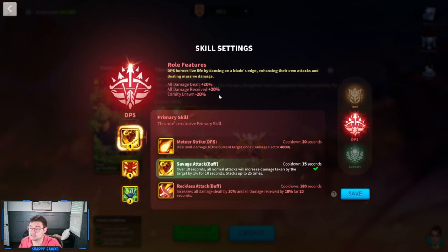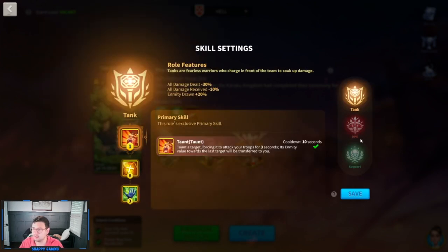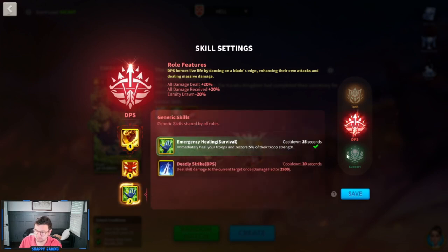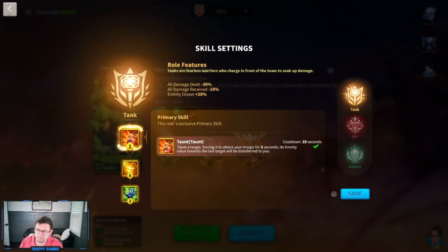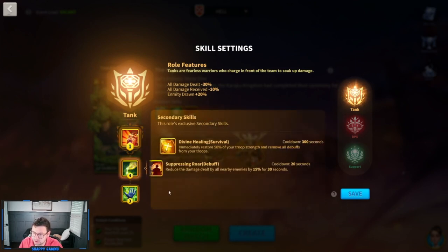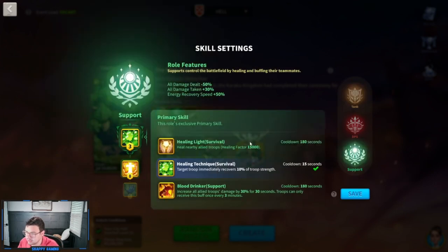You can pick your different skills here — you can play as DPS, support, or tank. Because this event is fairly easy, you really don't need to play as support or tank. If you want, you can have one person play as tank, especially if you don't have T5 — that is potentially useful. Usually I'll go with Savage Attack, Controlled Rage, and the healing buff if I'm playing DPS. But if you're going to be tank, I would probably go with the taunt, shatter armor, and emergency healing.